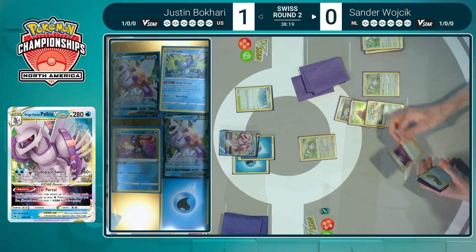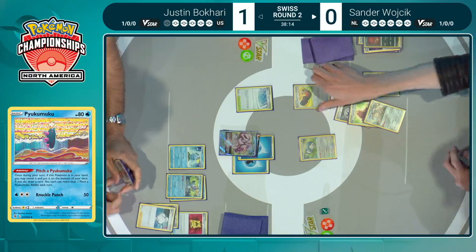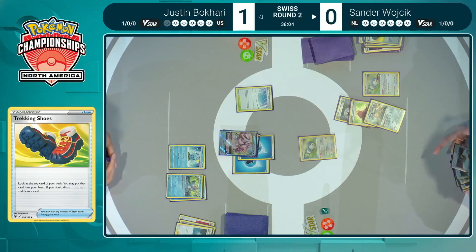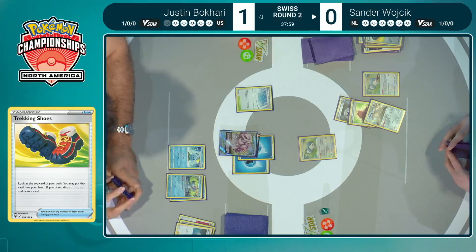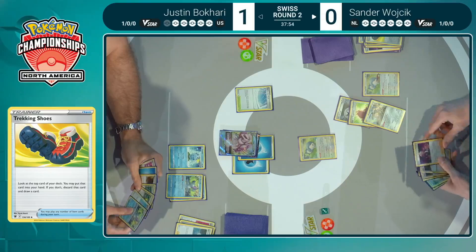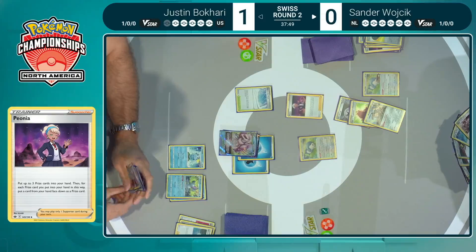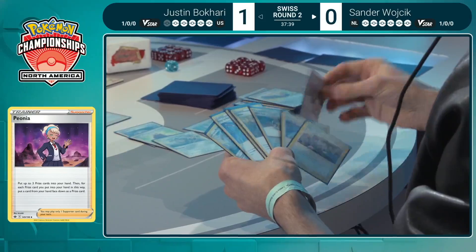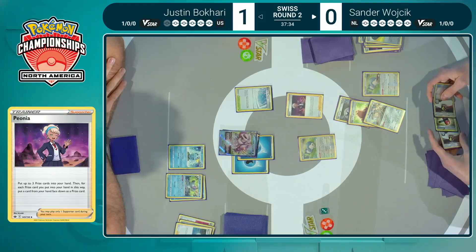Every single deck we've seen — when you're going up against a big attacker like this, you have to start sacrificing your single-prize Pokémon to buy a few more rounds and get this Mewtwo V-Union into play. Snorlax means if Sander comes up empty, at the very least he'll be able to draw some more cards, but still trying to find that fourth piece. We see Peonia again — just looking at the prize cards, trying to figure out where that fourth piece is. Peonia allows you to use your prize cards as another hand, so that's even more resources for Sander to track — you have an extra hand of cards over here, and you have to be very specific about what you put back into your prizes.